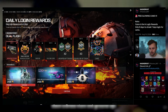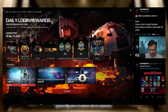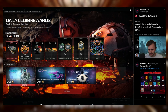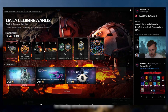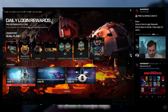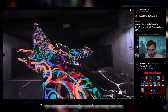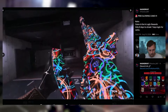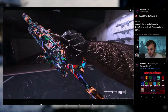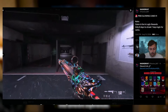We have daily login rewards, which is surprising they haven't done more of. We saw a couple back in MW2 but haven't seen this in MW3 since launch. You get some cosmetics if you log in on seven separate days — double XP, double weapon XP — but the final reward on day seven is a pretty cool glowing camo.